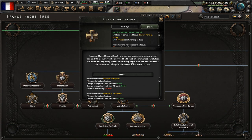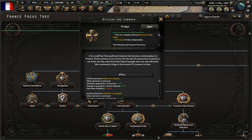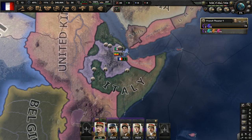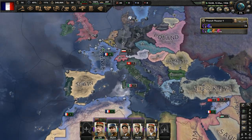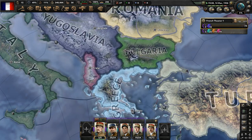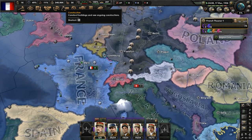Let's complete 'Utilize the Leagues.' It is a sad fact that political violence has become commonplace in France. If the country is to survive the threat of communist revolution, we must not shy away from the help of people who can meet the communists in the street if it comes to that. This will give us some decisions to rally the leagues. And Turkey remilitarizes the straits - the Dardanelles and such. We have also founded our intelligence agency.